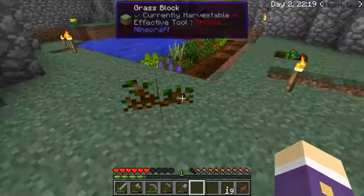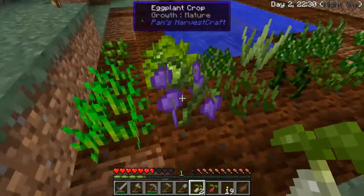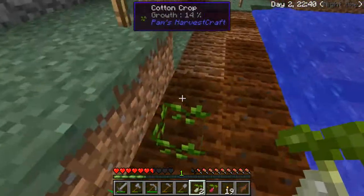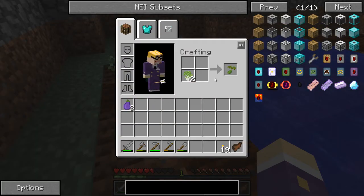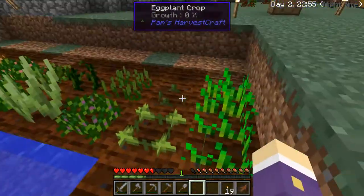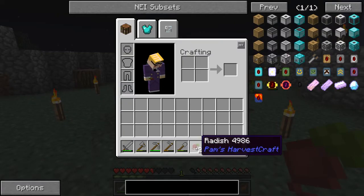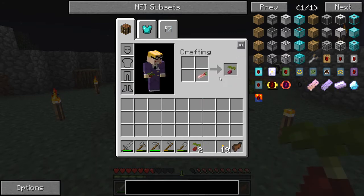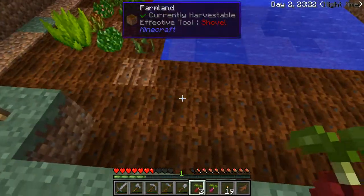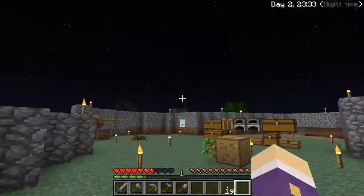We've got parsnips and beet — doing a bad job at locking myself in here. Some stuff grown there — let's put parsnips in there, beet in there; we've got broccoli, eggplant — going to make lots of weird savory dishes. Have you done leveling up your tool? No — with a flint tool you go as high as bronze, then you need to come back and upgrade it.